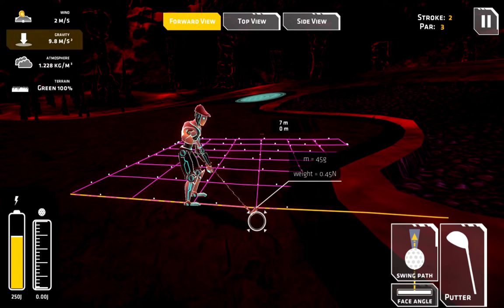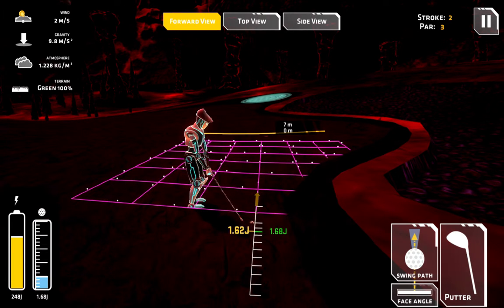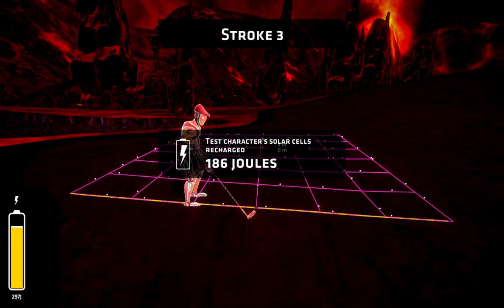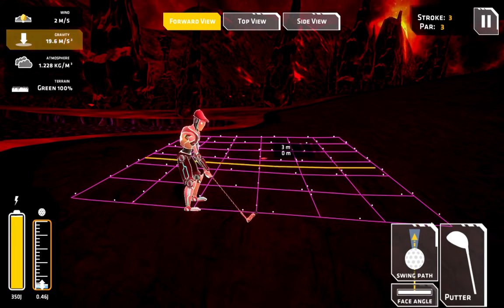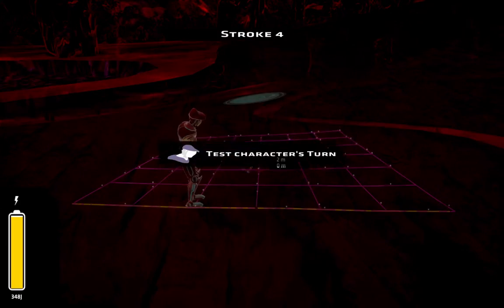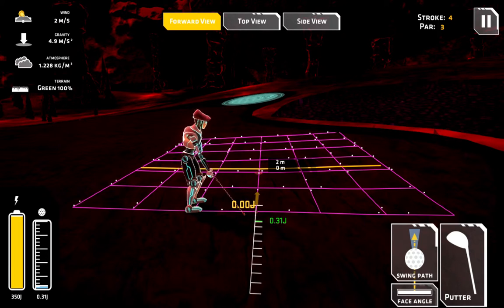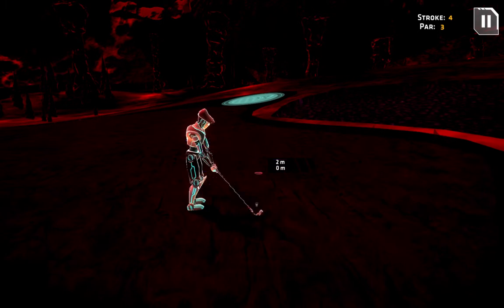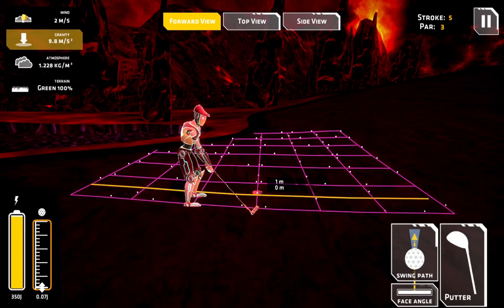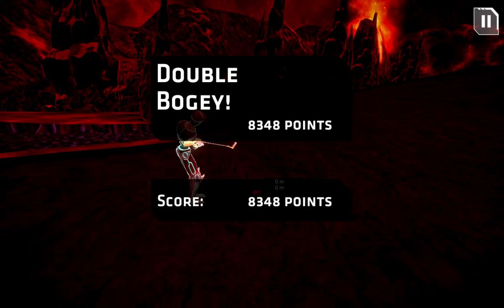We've got a pretty good slope here — it's actually a changing slope. It shifts a little bit, let's see if we can get this. And there we go — double bogey!